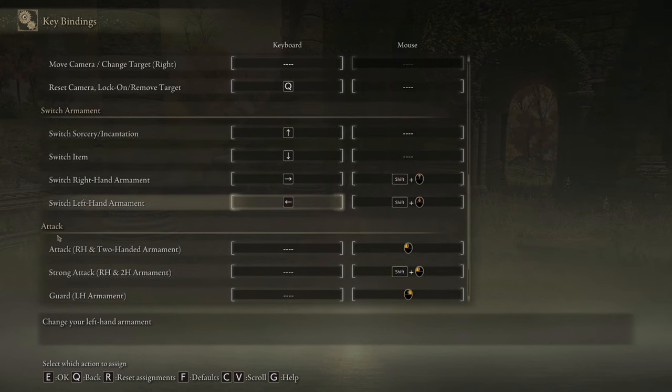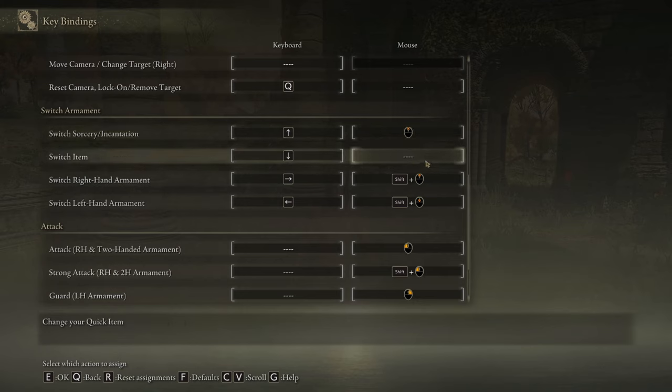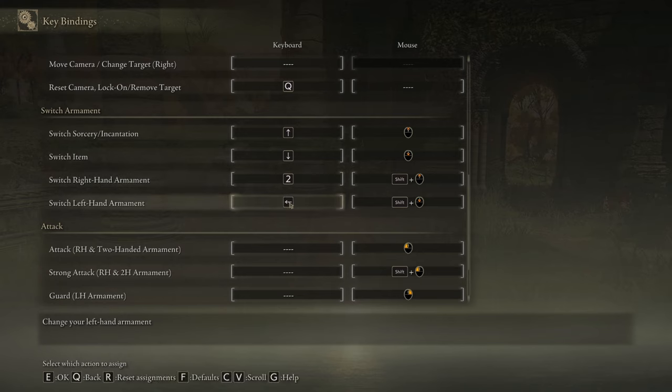Now the most important parts: the Switch Armament and Attack categories. By default, Switch Sorcery/Incantation and Switch Item are all bound to your arrow buttons — nobody is clicking their arrow buttons. So quickly: for Switch Sorcery/Incantation, use Mouse Scroll Up; for Switch Item, use Mouse Scroll Down; and for Switch Right Hand Armament and Left Hand, I'm removing those default bindings. It's beautiful.